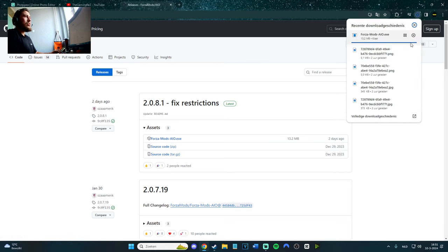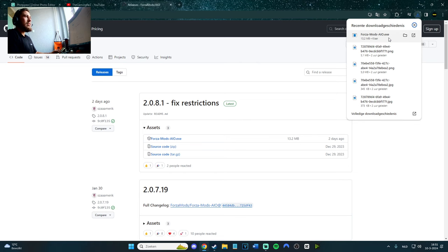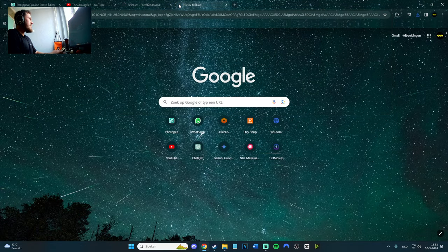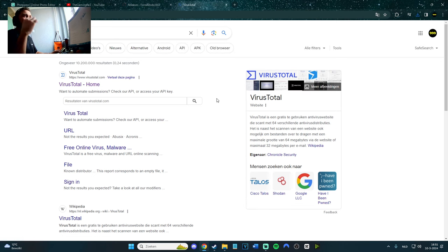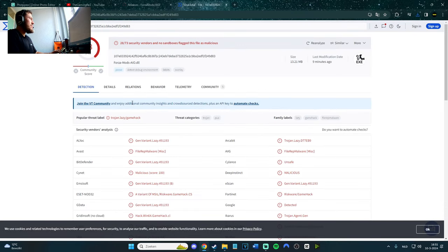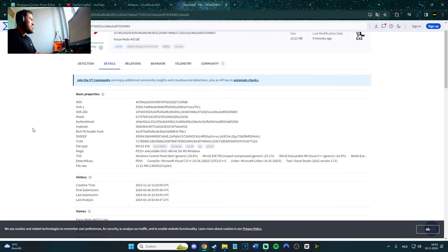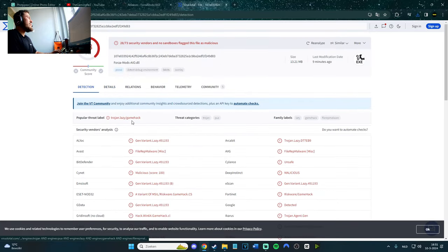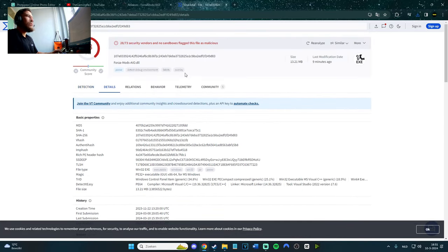Some of you are coming across the problem where it says virus. What you can do is go to VirusTotal and scan it — it will say virus or dangerous. But if you go to the details, you'll see that the virus flag is only related to Forza. You can also go to the Discord in the description and see a bunch of people who are using it confirming that it does work.